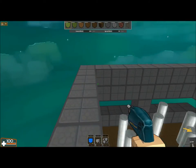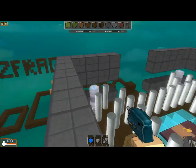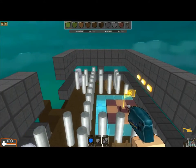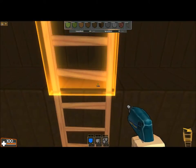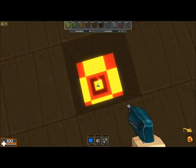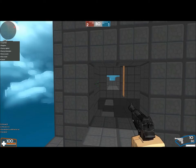You can jump on those lamps, get on the top, or move to cap on each side. You have a ladder on both sides so you can go and cap the flag right there.